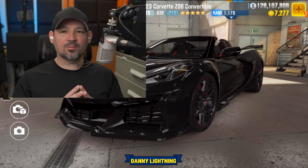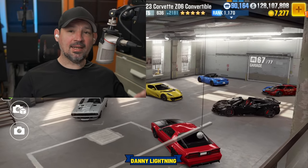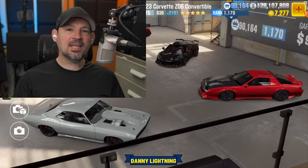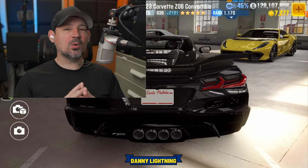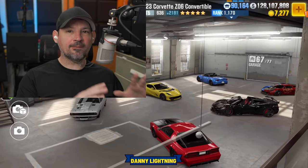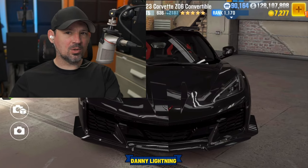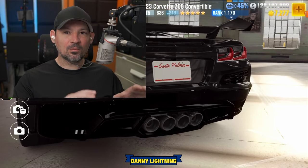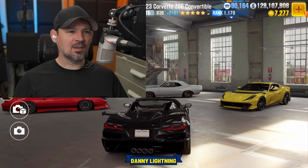A bunch of 90s Rewind events are about to start, coming towards the end of this season and going through Season 205 - it's currently Season 204. There's also going to be a free Roush Stage Three Mustang giveaway during the Flashback event in Season 205. I don't know if that means they're giving it to everybody or if you have to enter to win, but some people are definitely going to get a free Ford Roush Stage Three Mustang. Free cars are always good.